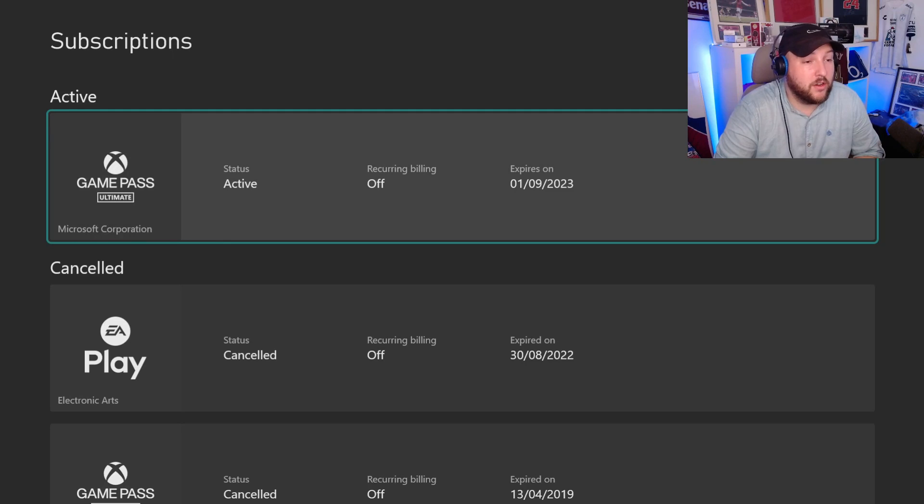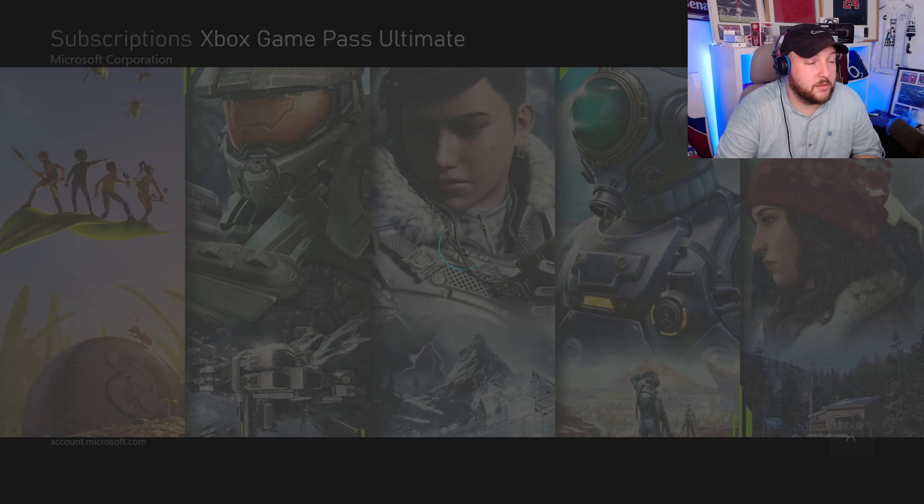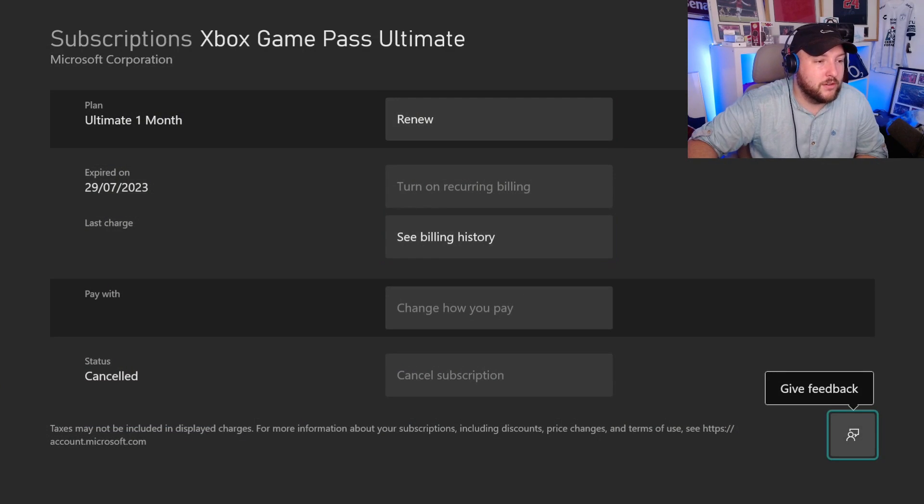You can see the recurring billing has turned off and expires on the first, but the subscription has been cancelled. You should get an email confirmation when you've paid and an email confirmation when it's been refunded. As you can see, you have successfully cancelled your subscription — press Close and it's done.